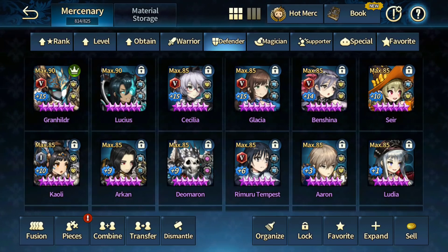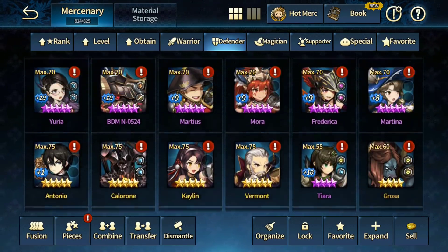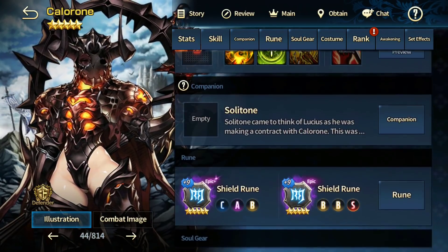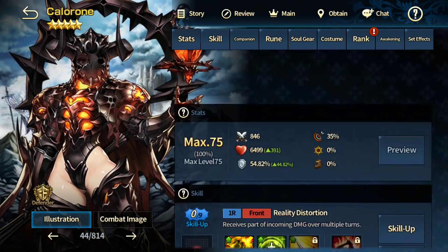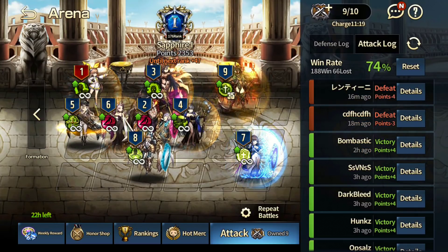Currently my Kelleron is not awakened yet — she's at max level 75, non-awakened, with two children. I have a 21 sub-stat HP and 23 two-children setup. Let me show you some battles I fought earlier today.